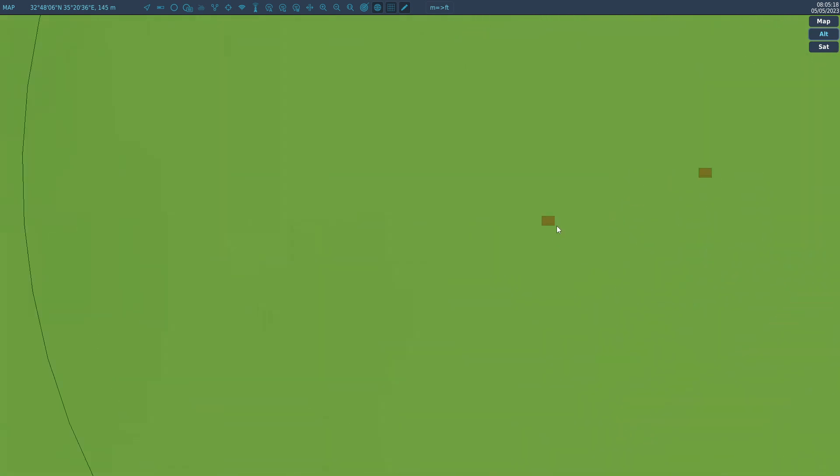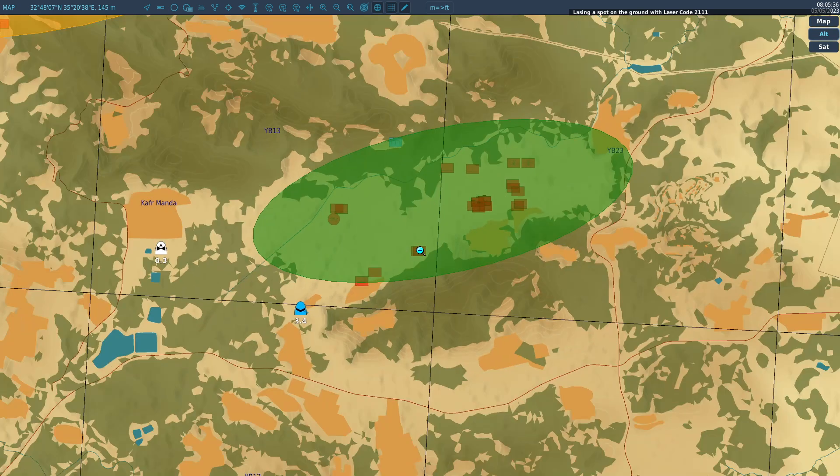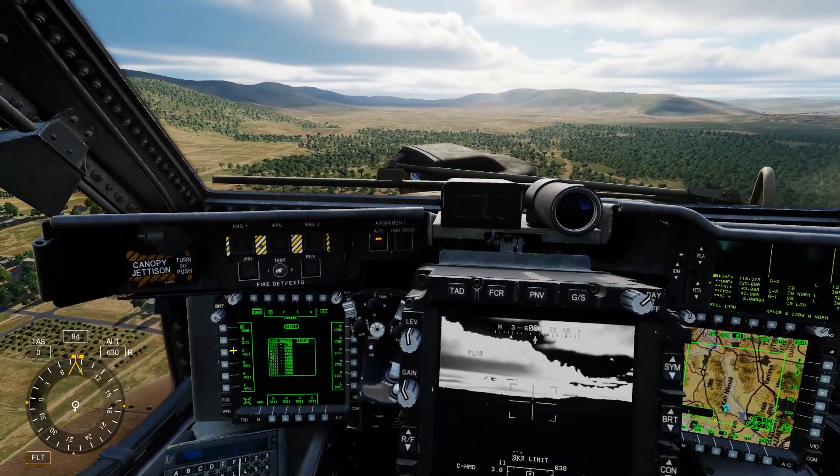Let's see if we can lase a spot just beside something. I'll zoom right in. Let's designate a ground spot and give it a code — the alternate code for us — so it's 3-1-1-1. Bearing is 85 degrees, Channel B.